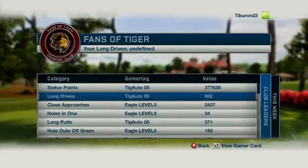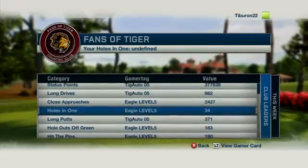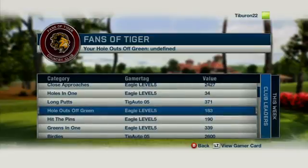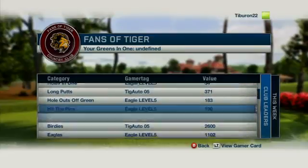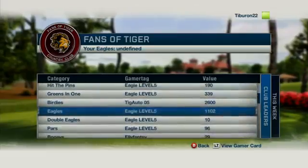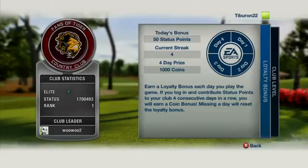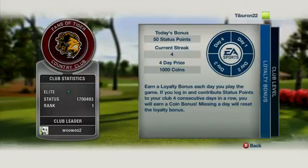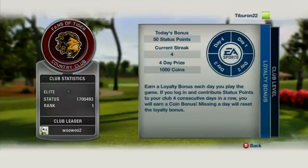The Weekly Status Leaderboard pits you against the other members of your club. The member who earns the most status for the club that week gets a fat coin bonus. Here's a hint — the higher your club level is, the higher your payout's going to be. The Daily Loyalty Bonus gives you an award for playing the game each day. If you come in and play four consecutive days in a row, you'll earn a nice coin payout.